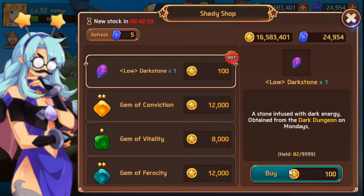Here we have the little dark stone. You can buy these if you want — they're 100 gold. I wouldn't unless you needed it; go ahead and buy it if not, you can farm it out.